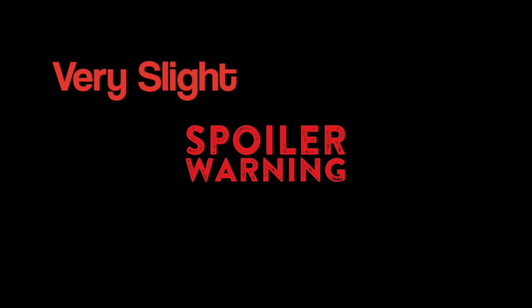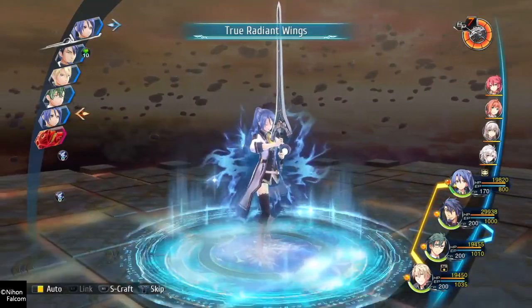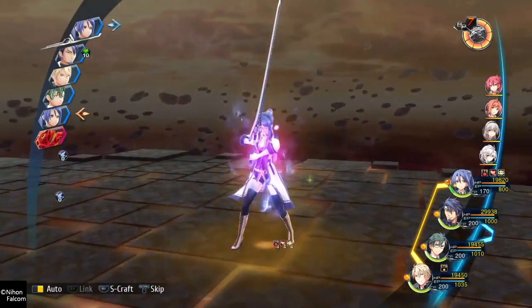Beware: this list does contain spoilers throughout on characters that join your team. They're not going to ruin the story for you, but just know that there are some spoilers. If you'd like to just know the tier list of class 7, then check out part 2.